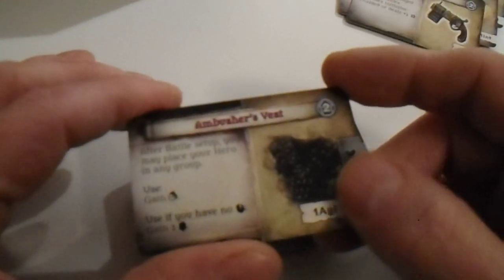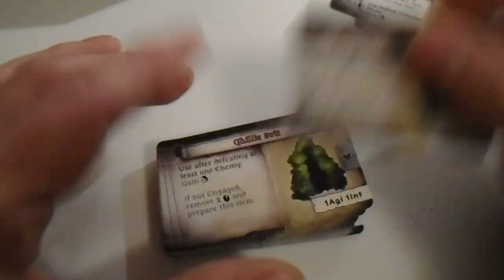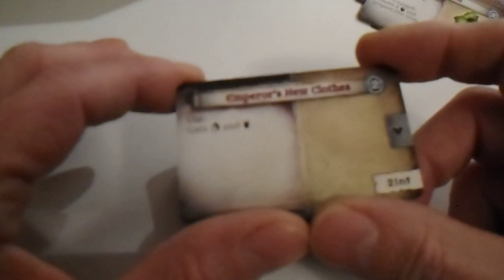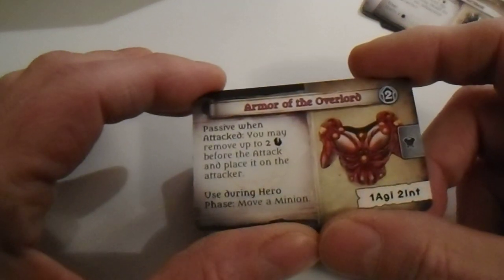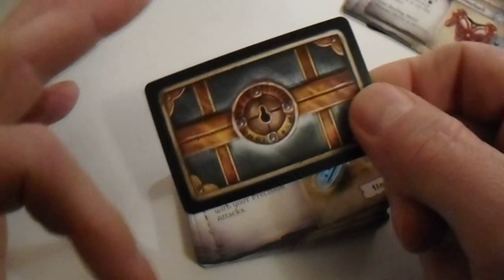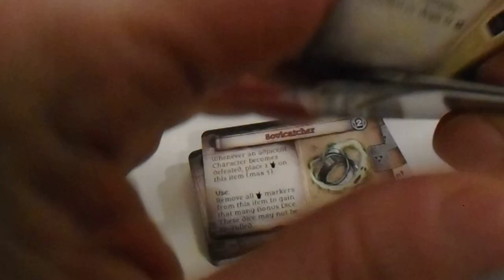Dart Gun. Now in red: Ambusher's Vest, Dart, Cloak of Living Shadow, Evil Emanating Armor, Gilly Suit, Emperor's New Clothes, Omega Armor, Armor of the Overlord. Wait — there are three kinds of art here. These were the common items; the epic items are apparently in red.